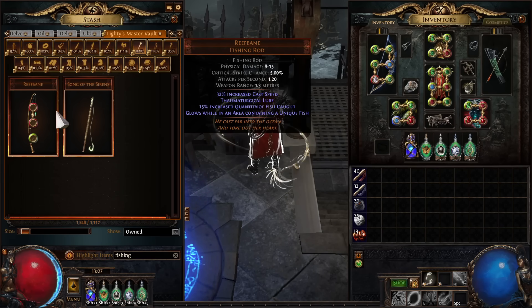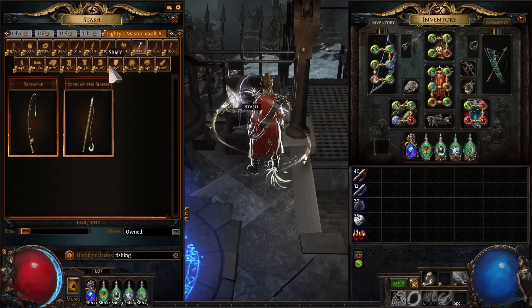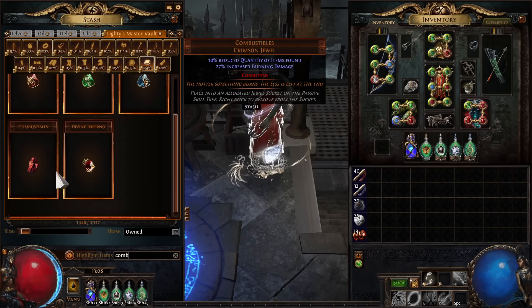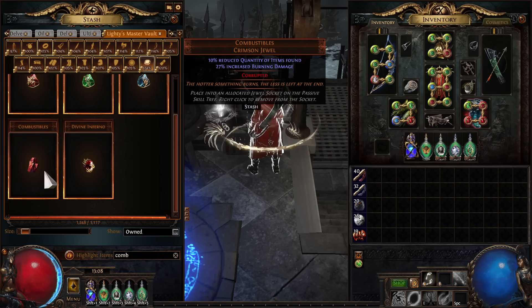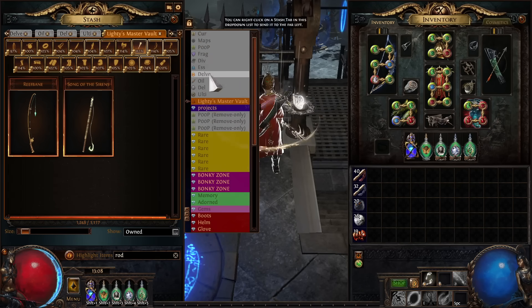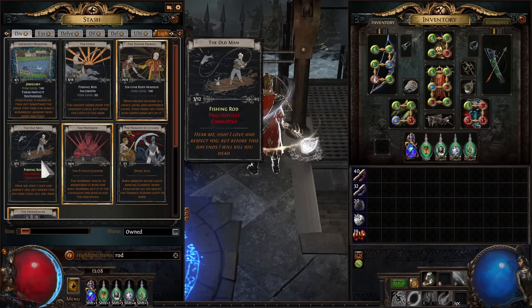They both have their own prerequisites for dropping. I think it's just having on the Fairgrave's Tricornis — the Fairgrave's Tricornis enables fishing rod drops, which for some reason aren't affected by quantity. It's like a weird base chance to drop. We know this because there used to be a jewel called Combustibles that reduced your quantity. We did studies stacking up to ten of these with no quantity, and you'd get no items dropping but a fishing rod could still drop — that's how we knew certain things in the game existed outside the boundaries of IIQ/IIR.